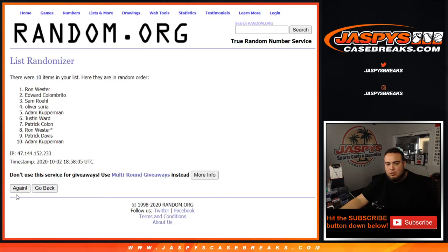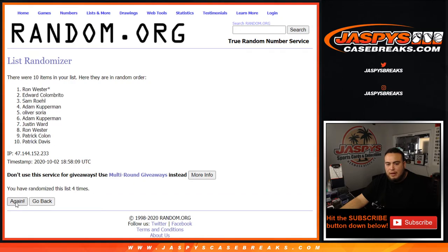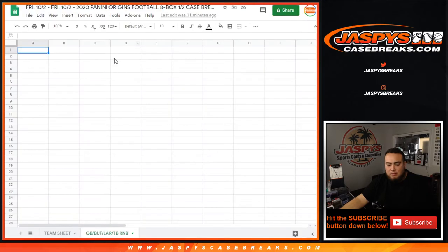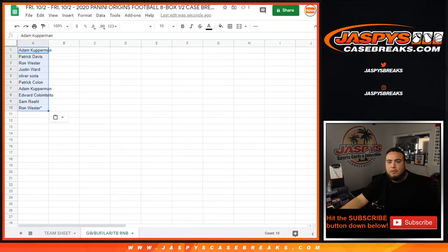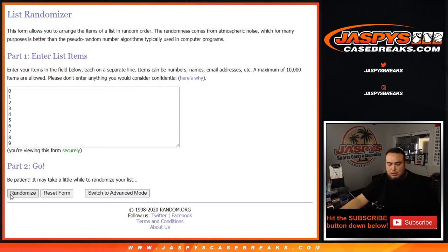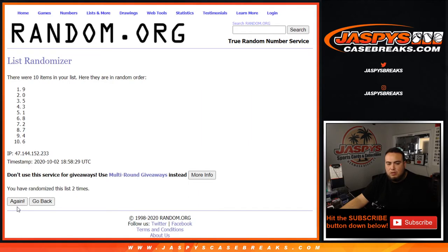Counting through the randomization: one, two, three, four, five, six, seven, eight, and nine. Rolling again from Adam Coverman down to Ron — nine times: one, two, three, four, five, six, seven, eight, nine.